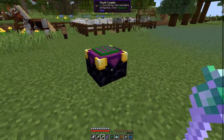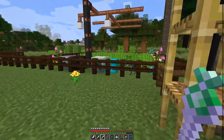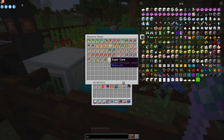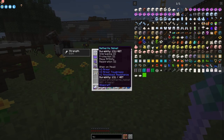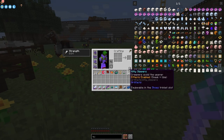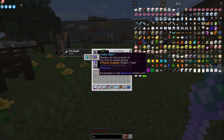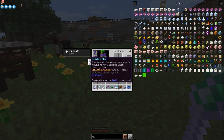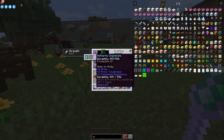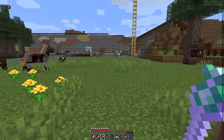Everything's prepared. This is the chunk loader I moved to cover the farm - I've got a whole load of sugar cane there being farmed and put into here to make paper to trade with villagers. I want to get mending. My armor at the moment is a bit low but not too bad. This artifact avoids creepers - and maybe with a bit of luck we'll actually demonstrate that. That goes on the feet, and the obsidian skull protects you from lava.